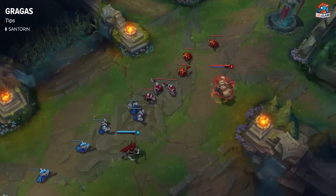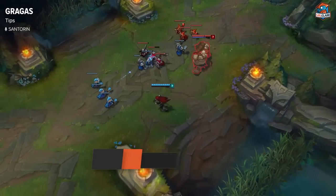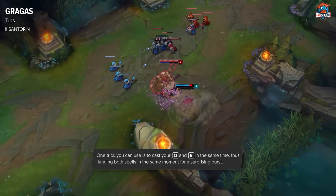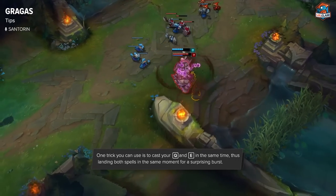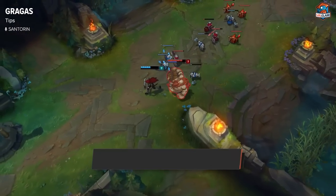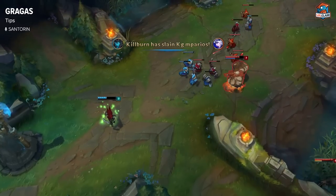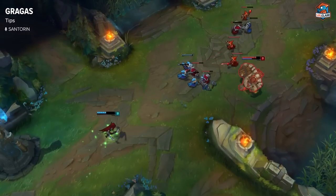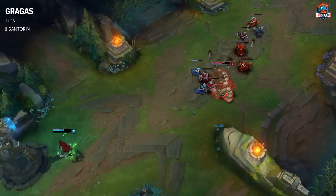A really cool thing you can do with Gragas is queue up your barrel roll while you're in your body slam animation — doing E into Q is a really fast animation cancel that provides a lot of burst. You should be able to land the Q right after the body slam, and it's a really strong technique to get maximum damage output quickly.